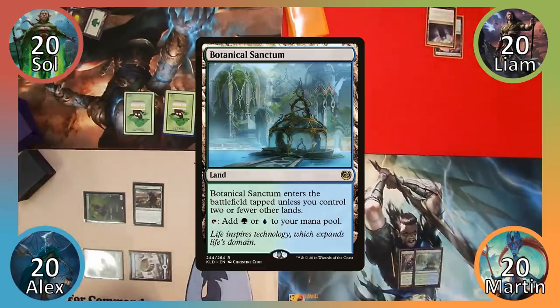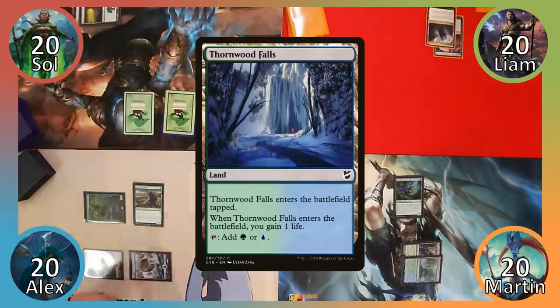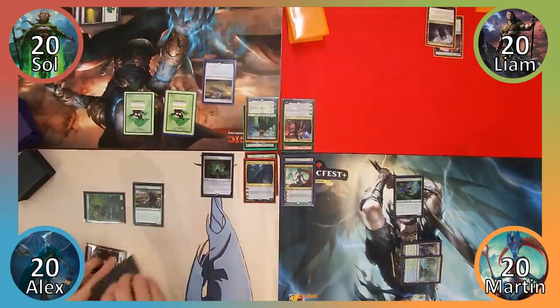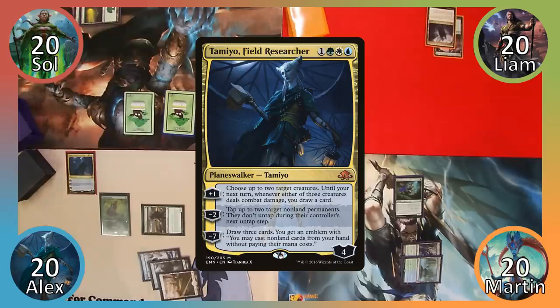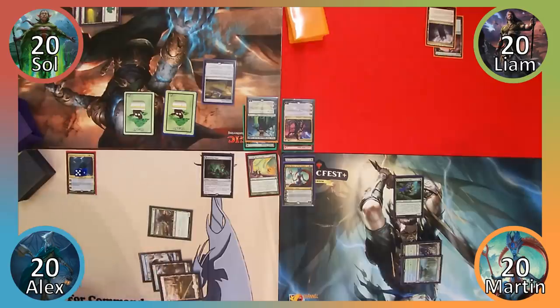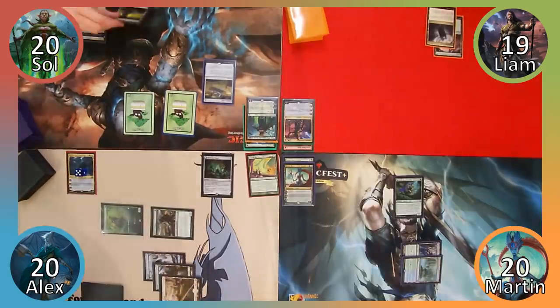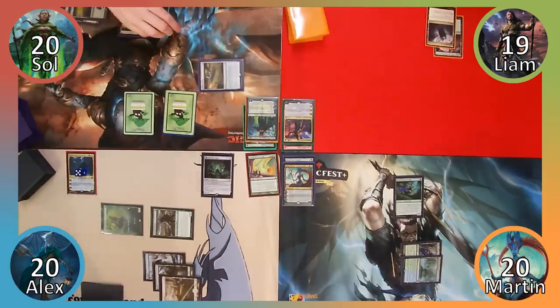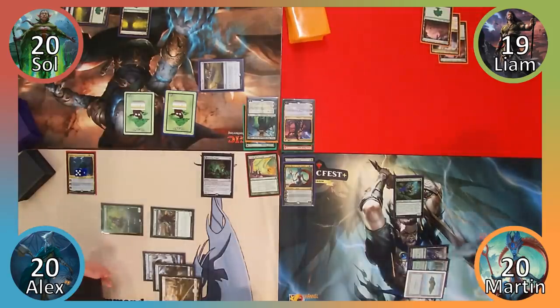I play Botanical Sanctum and cast Merfolk Branchwalker. I reveal the top card of my library to be Thornwood Falls, put it into my hand, and end my turn. I play a Plains and then cast my Oathbreaker, Tamiyo Field Researcher. I use her plus-one ability, targeting my Elves and Martin's Merfolk, and then move to combat. I attack Liam with my Elves, dealing him one damage and drawing a card from Tamiyo's ability, then pass to Sol. Sol plays a Forest and then uses his Endless Atlas to draw a card. He then passes the turn. Liam plays a Forest and then ends his turn.